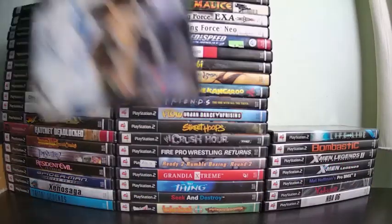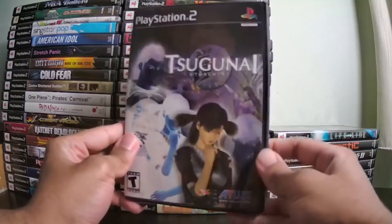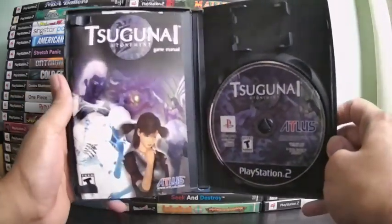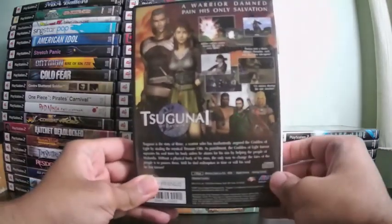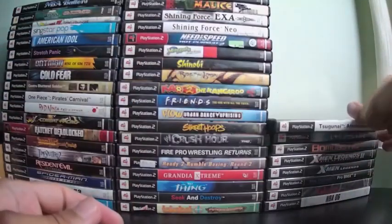Here's another uncommon game — Suganai: Atonement. This is a turn-based RPG where the main character gets cursed after stealing a forbidden treasure. He gets turned into a ghost and has to possess people in nearby villages and perform deeds in order to be whole again. I haven't beaten this game yet — I only played to make sure it worked, but I will be streaming the full game soon.